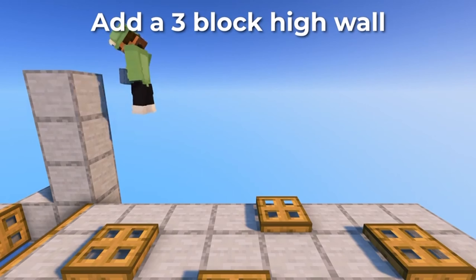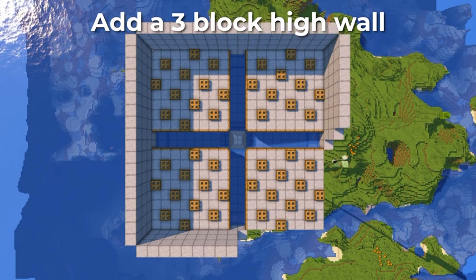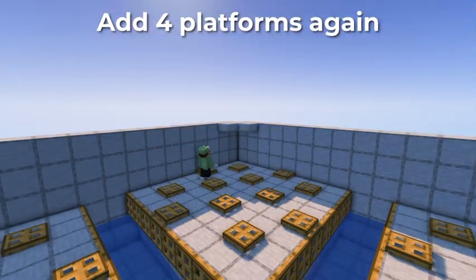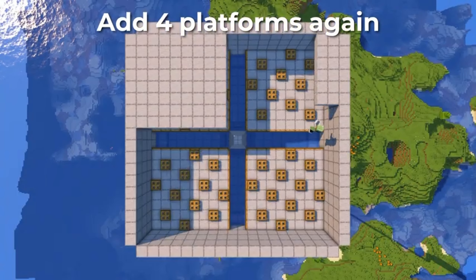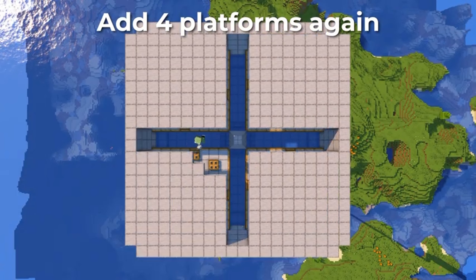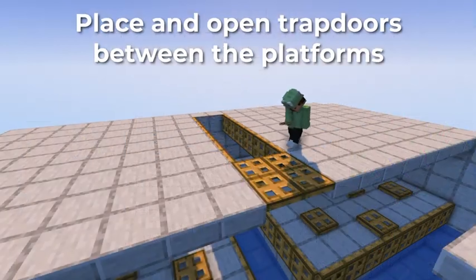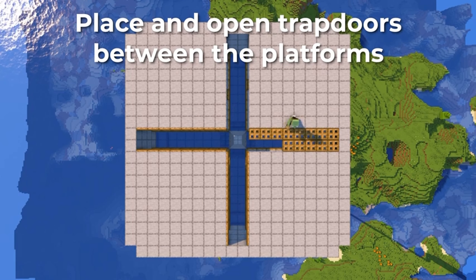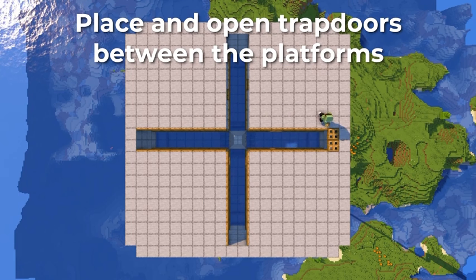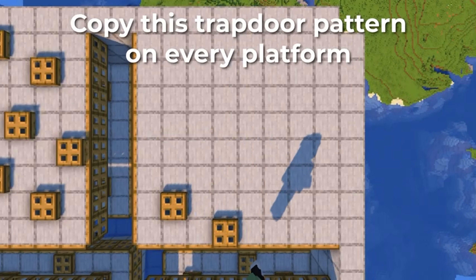Add a 3-block high wall. Add 4 platforms again. Place and open trapdoors between the platforms. Copy this trapdoor pattern on every platform.